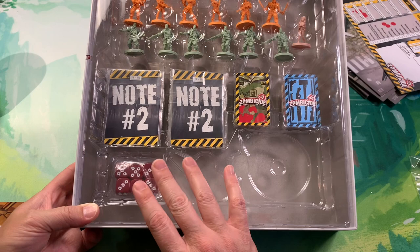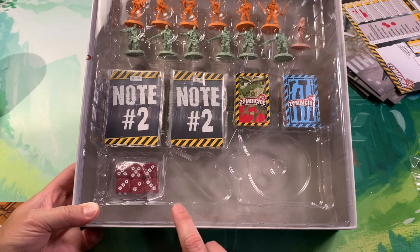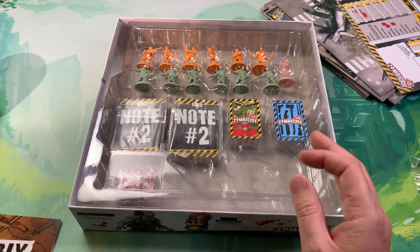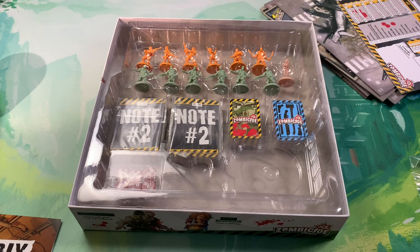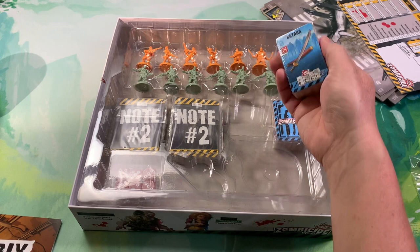The miniatures have a very weird setup in my opinion. I'm thinking we're probably going to figure out a way to store the content from both expansions - Washington ZC and Fort Hendrix - into one of these expansion boxes, so that way I only have to have shelf space for the core box, the reboot box which is nothing but a ton of miniatures, and then the two expansions in one box.